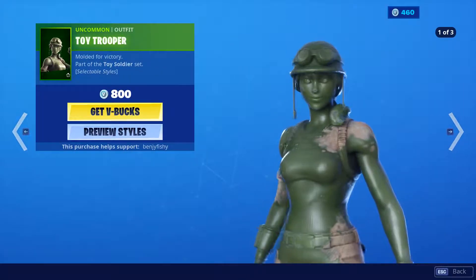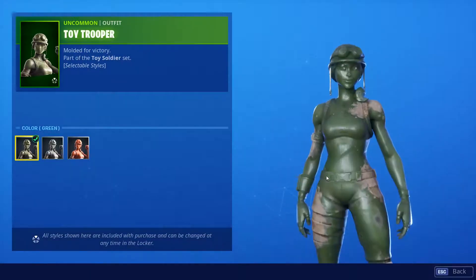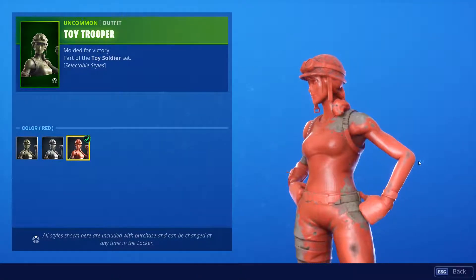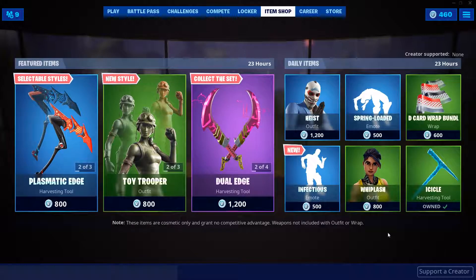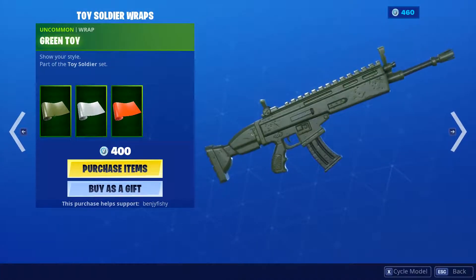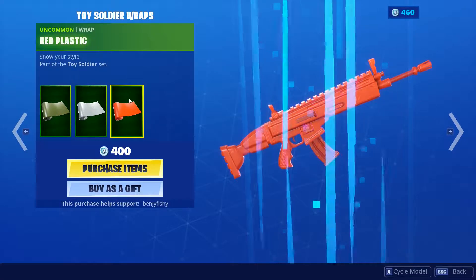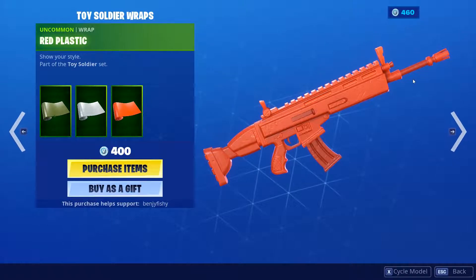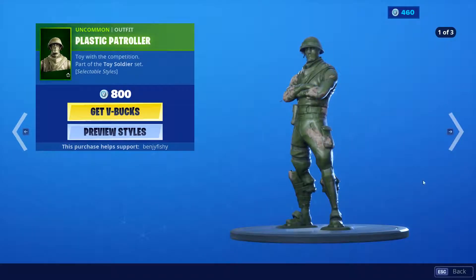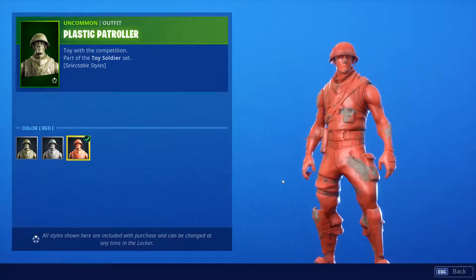Toy Trooper is a very fire skin. I like this one a lot, with the green, gray, and red styles — all very fire styles, I like it a lot. We also have the green toy wraps — the green toy, gray toy, and red plastic wraps all in one bundle, very fire. We have the Plastic Patroller, pretty much the same thing with the green, gray, and red styles.